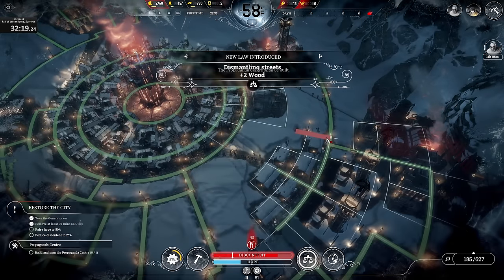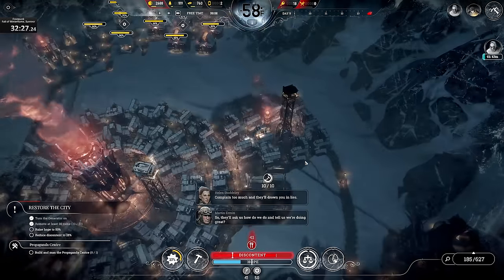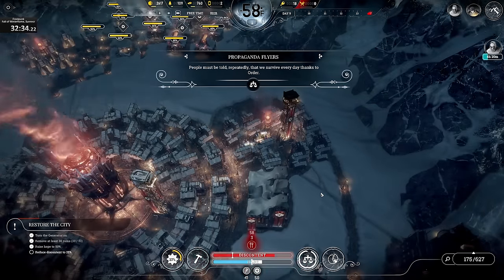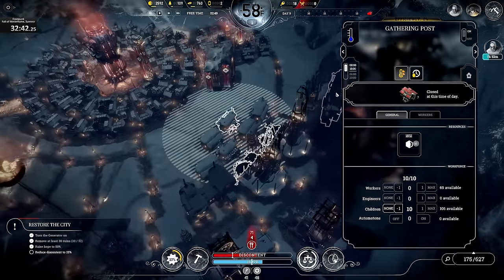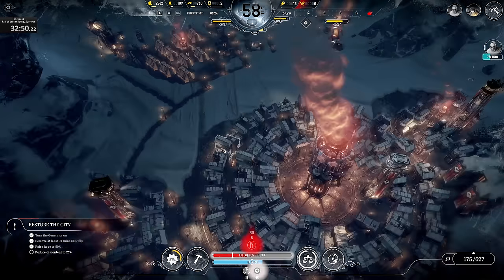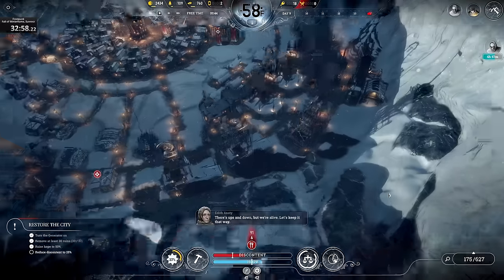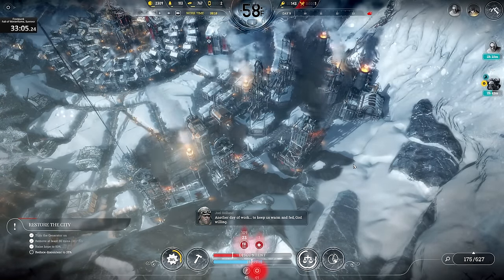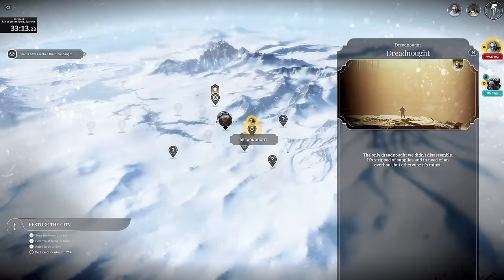That will fix your hope and will eventually fix the discontent. Get a little more storage going. Propaganda Center built — use the thing, there is the hope. Let's reduce the discontent. See if we can get all the way down. It's pretty bad — it was the Emergency Shift that kind of did it. We should get it there today though. Feed all the starving. Discontent steadily coming down.